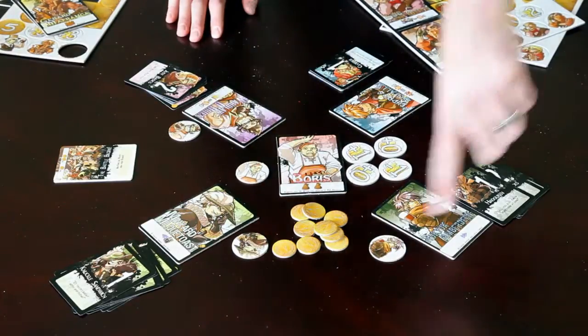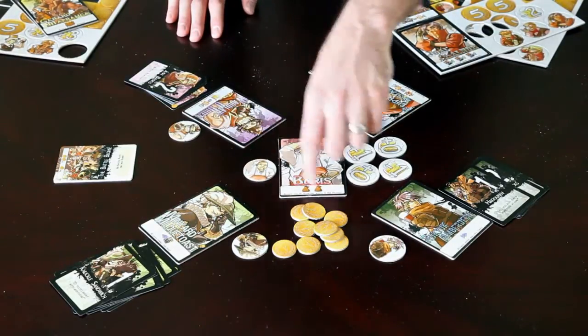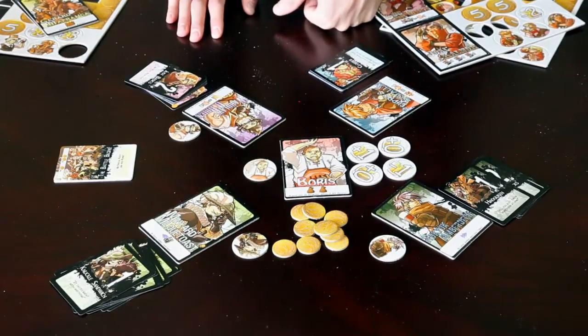In addition to our player characters, we also have in the middle Boris, this neutral character, who provides double points when he is knocked out.